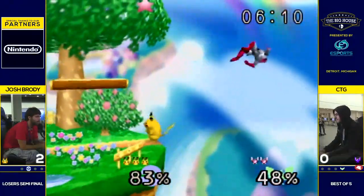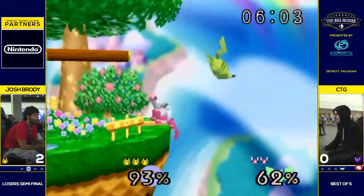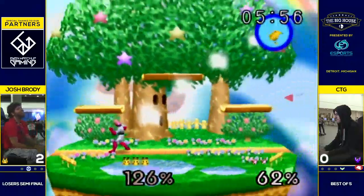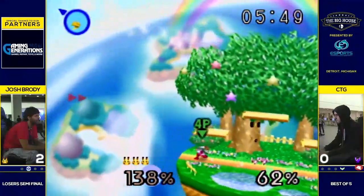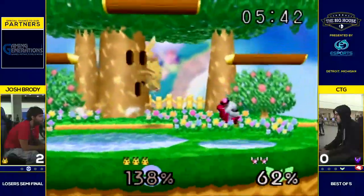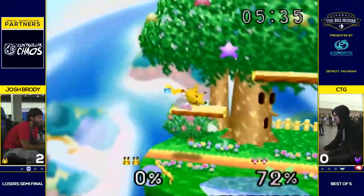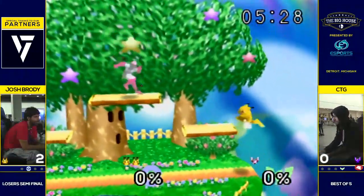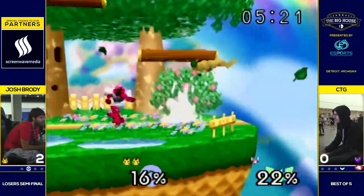Good recovery though — snapping to ledge pays off for him. At the very precise spot where he'd get knocked on the inside. Probably not the best hit there with a free hit on that up-air that doesn't lead into anything. That jab from CTG kind of reminds me of something from his Jigglypuff — a little carryover from his characters. Despite CTG's character inexperience and these small things we're seeing, he's still right in this. Still just good at the game, and he can turn this into a stock. This is looking like he's going to get a game out of Brody.